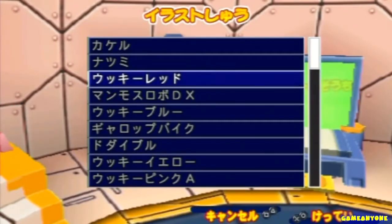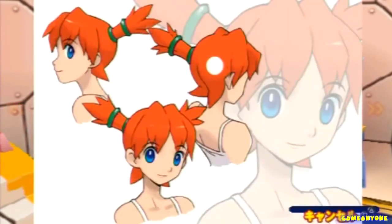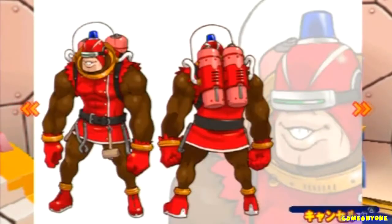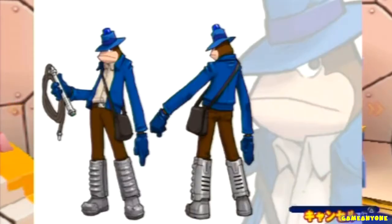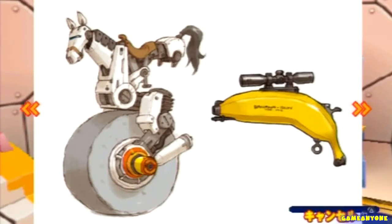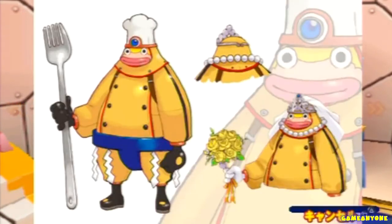Now for the concept art. Kakeru — this is what I mean, this is like the best models they have for it. Next up, Natsumi, who they made look cute. Uki Red — he looks like he's gonna go and punch me in the face — and his mammoth. Monkey Blue, and his horse with his banana rifle, and the bull that we're riding on. Monkey — oh my god, he's in a bridal gown. I never noticed that!